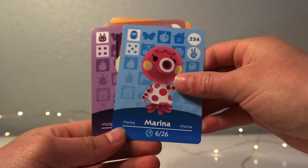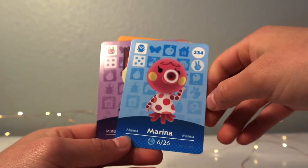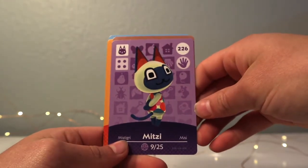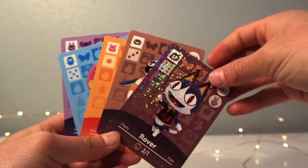Marina's cute — I have her on my island right now but I want to get rid of her to make room for another villager. And Mitzi — Mitzi is adorable, she was in my Wild World town too. Overall, this was a pretty good series.